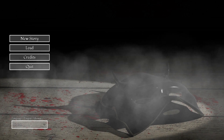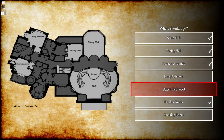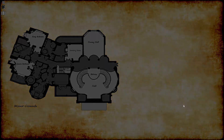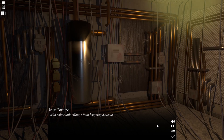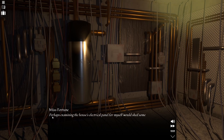Now without further ado, let's get started. We should have a candle — okay, so we have a candle. Can we go back to the breaker room, or do we actively need a flashlight? Thanks to my candle, I should be able to find a light switch. Ah, there we go. With only a little effort, I've found my way down to the basement of the old house.